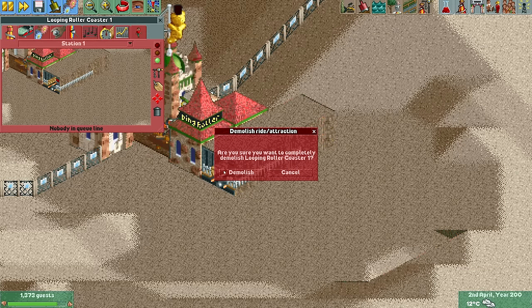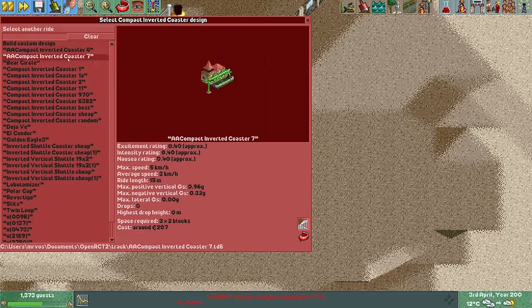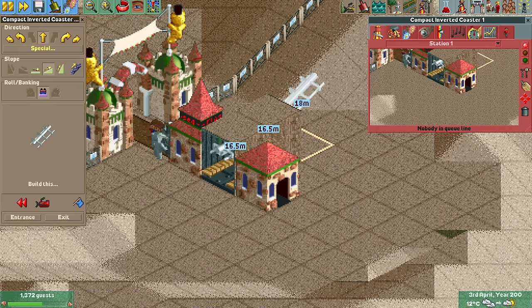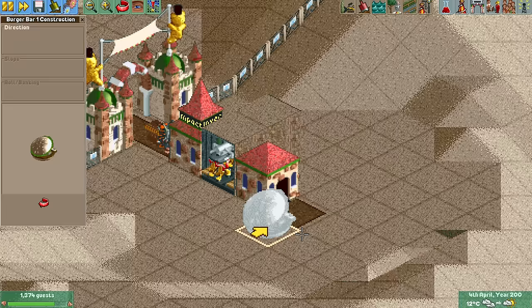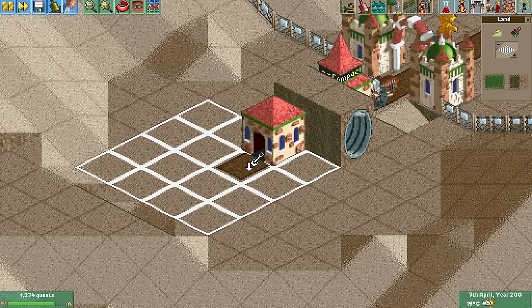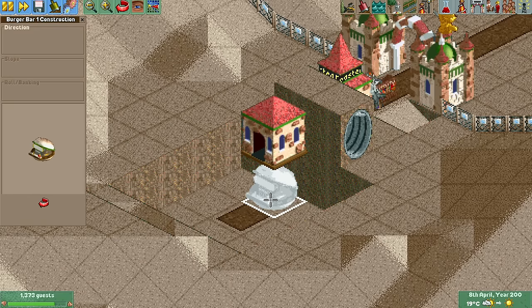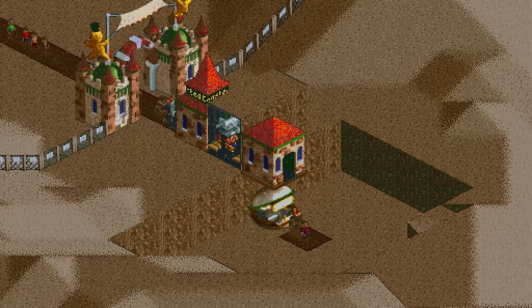Nusa and others suggested using the inverted shuttle coaster instead of the looping coaster, as its cars are short enough that it only needs a single station tile to work in reverse incline mode. I initially thought this would make no difference since you'd still need an extra piece of path and you're still at 7 tiles. But what I didn't think of is that you can actually lower the path piece, have the guests drop onto it, and put the burger stall under the ride instead of on the other side. This works and it's a 6-tile solution — but we can do better.